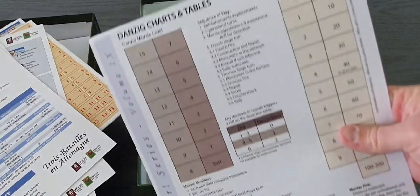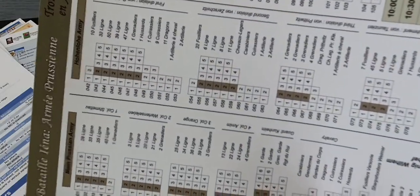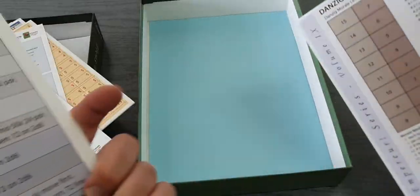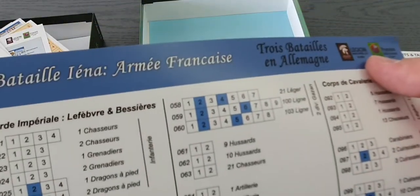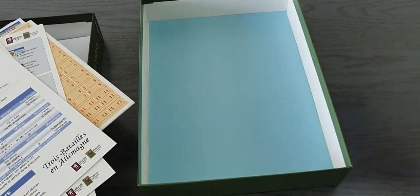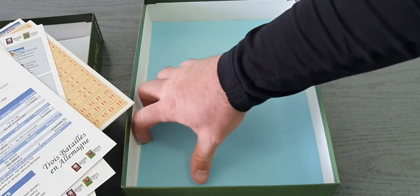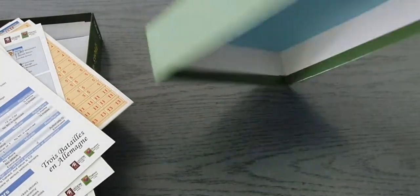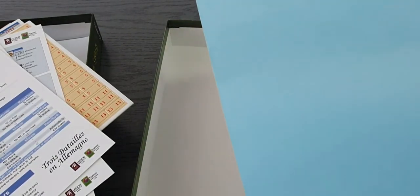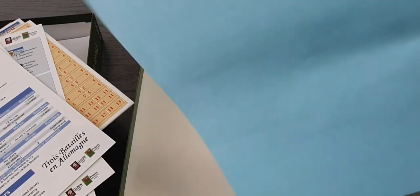So of course if you're fighting Jena you don't need the Danzig one. We have the armée française at Jena, and the sequence of turns, dates and events for Danzig. Of course, provided you're not playing them at the same time — they are not at the same date, but should you want to play them in parallel for some reason, well, it's harder.